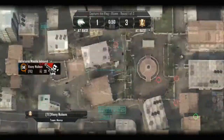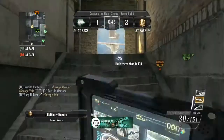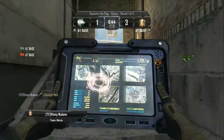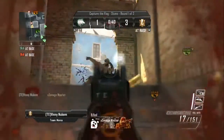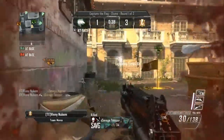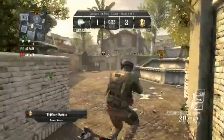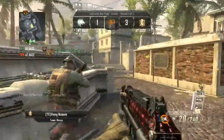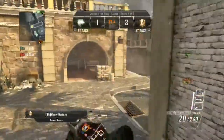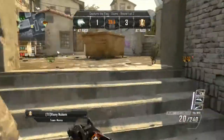That sentry gun placement is not usually optimal, but it was based on a read I was doing on the team. I noticed that about 70% of the time when the team pushed, they were pushing from yellow dumpsters and going down mid stairs. So I aimed that sentry gun right at mid stairs to have that extra protection at the base, and yeah, it's working very well.